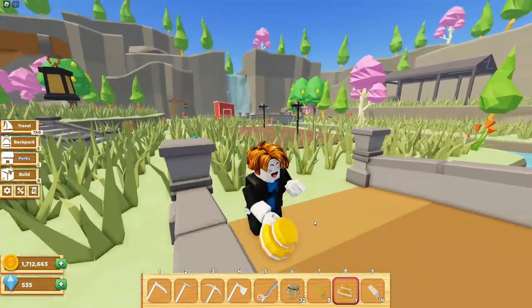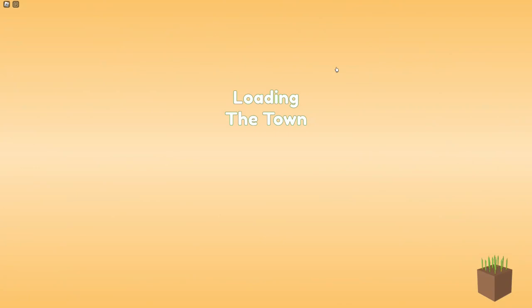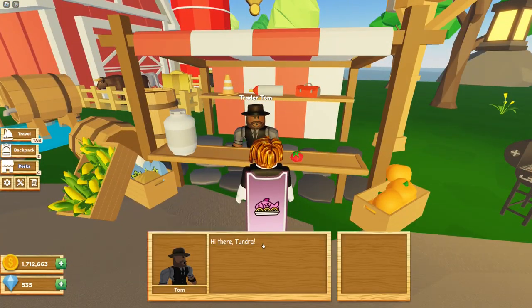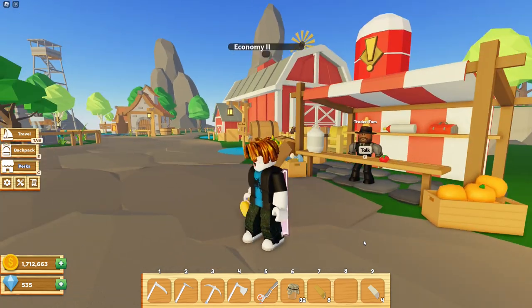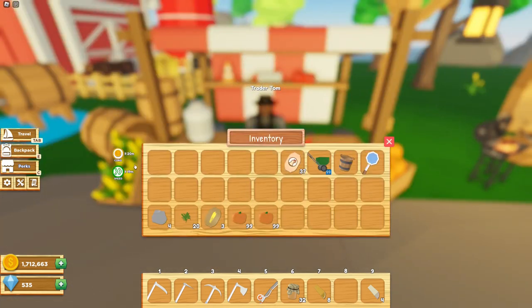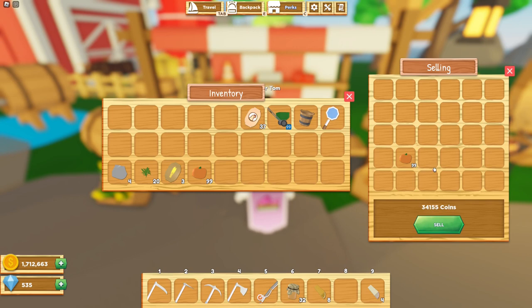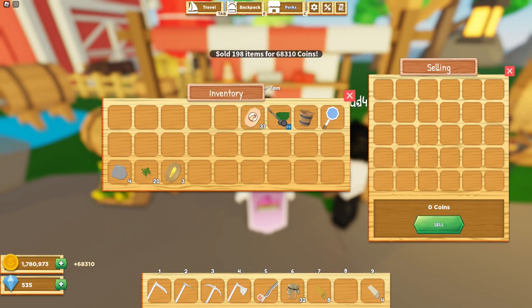Now let's try the golden cake. The golden cake does the economy boost, so let's travel to the town to sell some stuff. Before we eat it, we're going to see how much coins we can get before using the golden cake. Let's talk to Tom — I want to sell and see how much we can get from these pumpkins. I got about 200 pumpkins, which give 59,400 coins before the boost. So let's eat the cake and see how much we will get now. And you can see it lasts for 20 minutes. Let's sell the pumpkins. We do get more — about 10,000 more, which is pretty neat. So that boost is really useful. I'd really recommend using this boost. That's awesome.